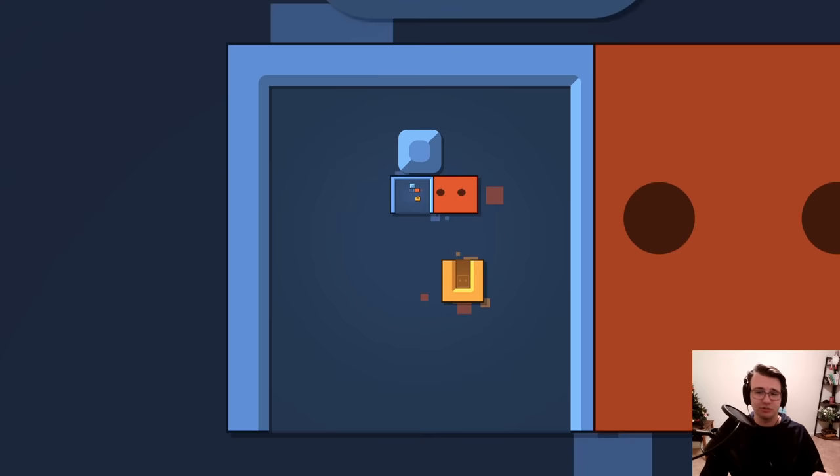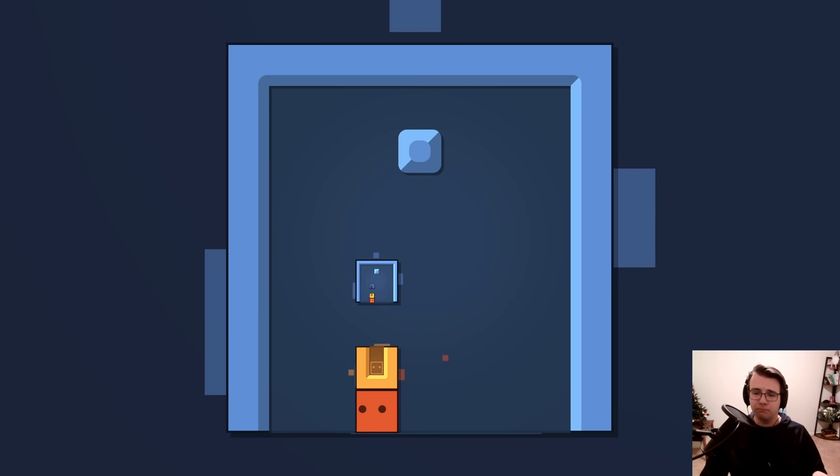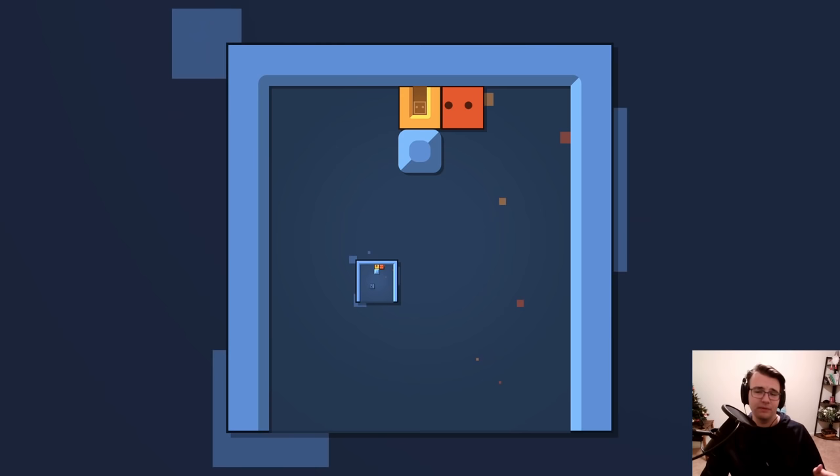I gotta figure out how to get to this block. I can't enter it from above because I'll just push it, and pushing it is not good enough. And normally, I would put this up against some barrier below so it doesn't get pushed, but if it's here, I can't enter.